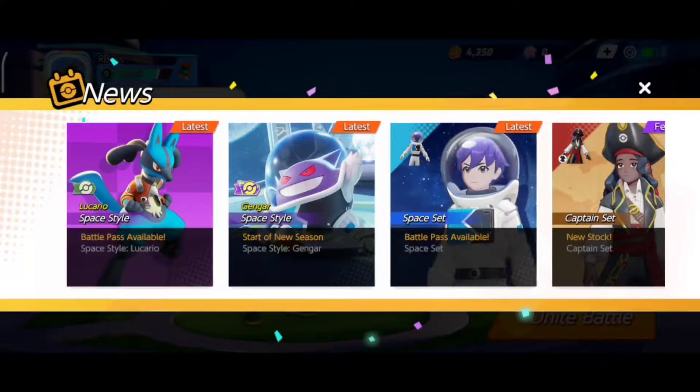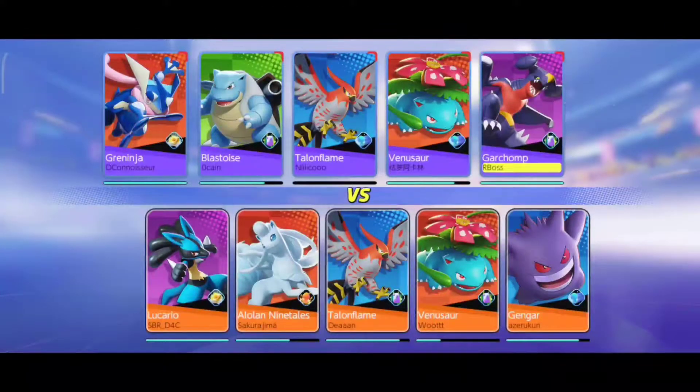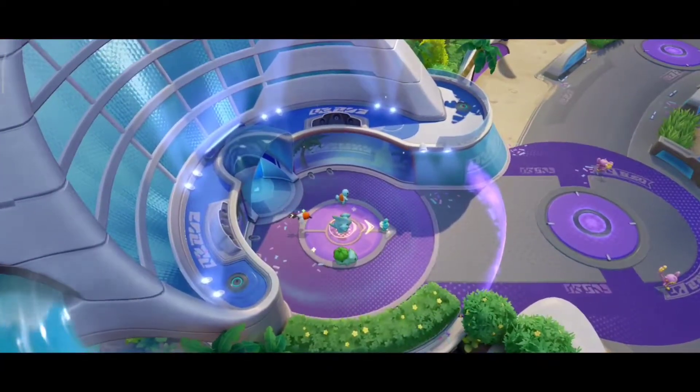In the game, Pokemon Unite has several roles: speedster, attacker, defender, supporter, and all-rounder. Attackers are mostly ranged pokemons while defenders are tanky. Speedsters are quick and agile — like assassins. All-rounders are like fighters, and supporters help other Pokemon in battle.